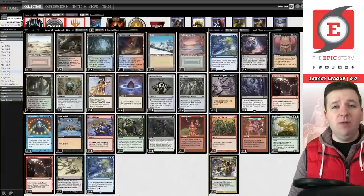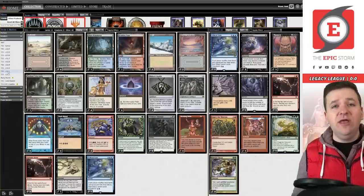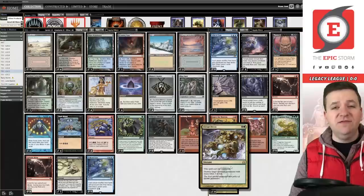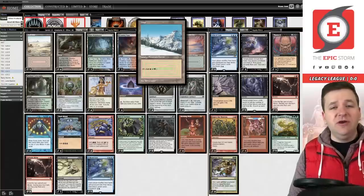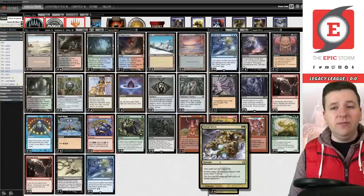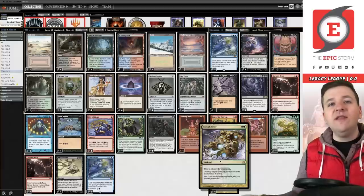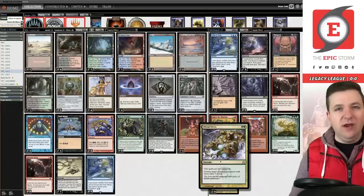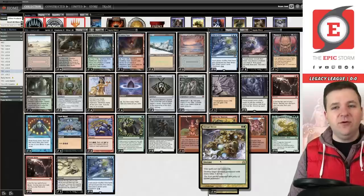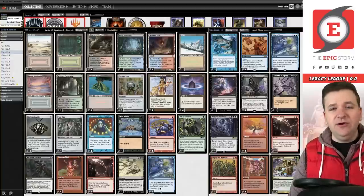To understand this finished product we need to go back to 14.1, what I played in the Legacy Showcase Finals — four copies of Abrupt Decay in the sideboard, a pair of Underground Seas and a pair of Taiga to support it. After playing that I realized four Abrupt Decay was clunky; it just wasn't good enough against the rest of the format and not the mana value I wanted versus Eight-Cast.